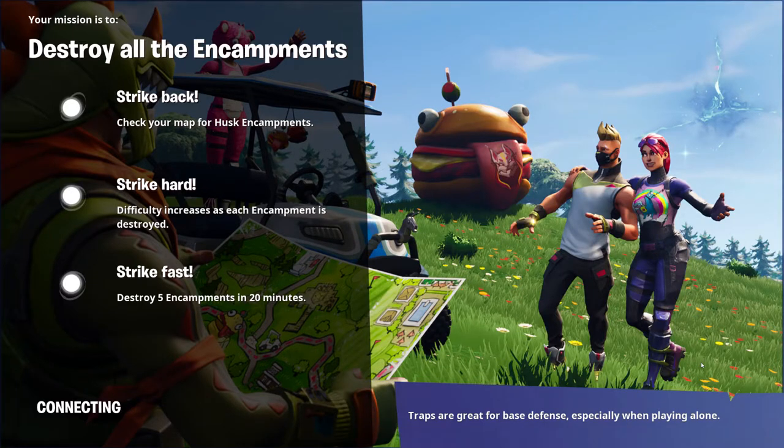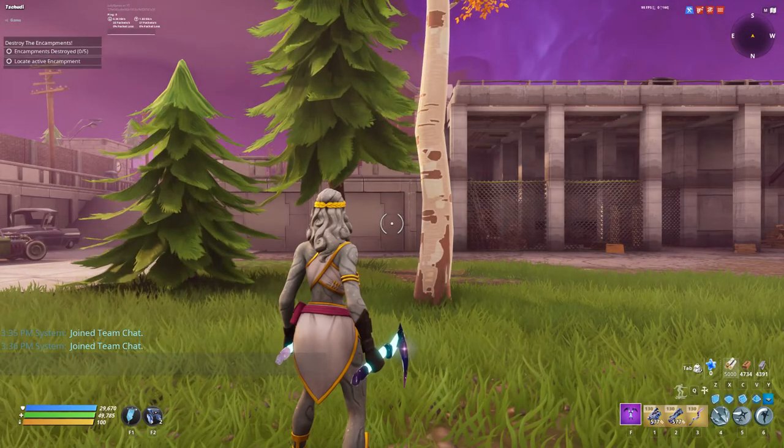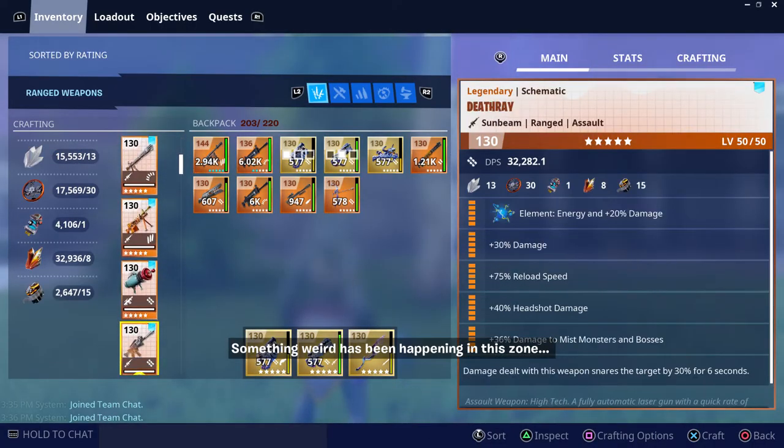I'm going to Plankerton. I'm starting Stoneheart Farrah, a ninja — there are heroes you can slot that have special bonuses specifically for using launchers. But being at my power level and being down here in Plankerton, I should be able to one-shot anything with this vacuum tube anyway. I just want to see how it works with that nice 6th perk we just applied. Let's go into the schematics and go ahead and craft one.